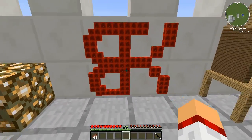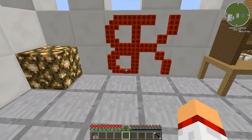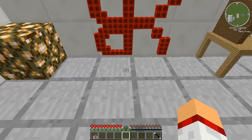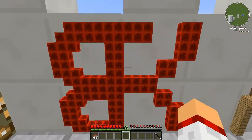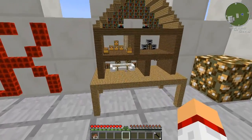Come ultime due cose, ho fatto la mia scritta, il mio logo — fatto anche male perché manca un pezzo sotto, però vabbè — il mio logo fatto con la redstone. E poi ho fatto una mini casetta, delle bambole tipo; è bellissima questa.